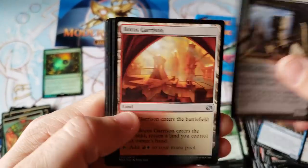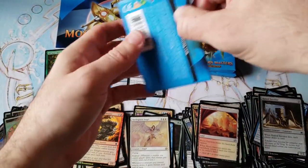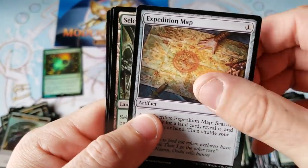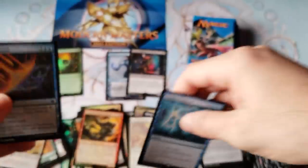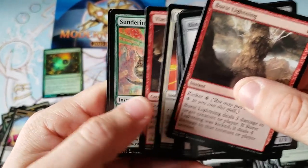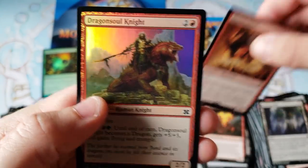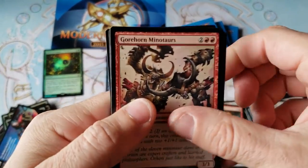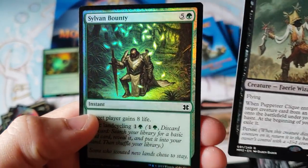If we can hit one more good mythic like Karn, or even a rare Noble Hierarch, we're gonna be in pretty good shape. Battle Grace Angel — you're beautiful, but you're not gonna help the financial situation. We got it — Cryptic Command! Justin, I hope you need Cryptic Commands — this is your third one. That rebuttal art looks really sweet. This is your third box out of the seven in the series and you've gotten a Cryptic Command in every single one. Puppeteer Click with a Sylvan Bounty — I do like the foiling at least.